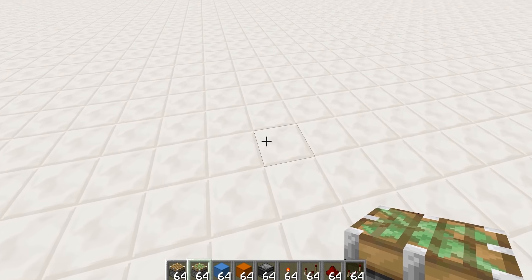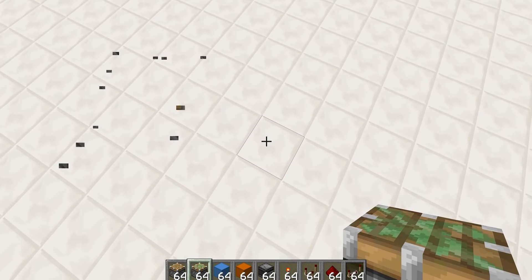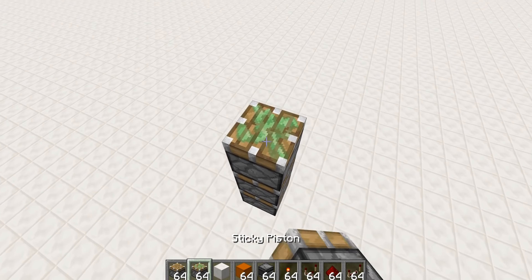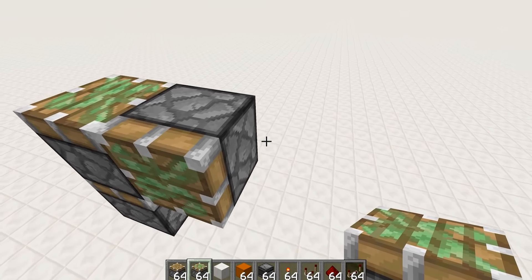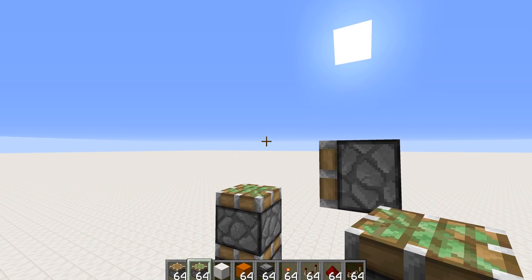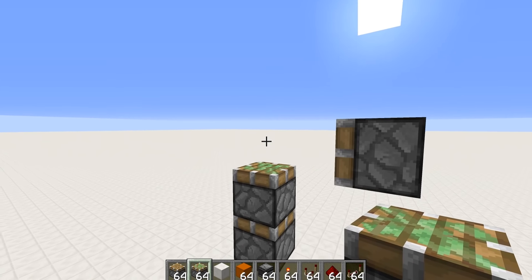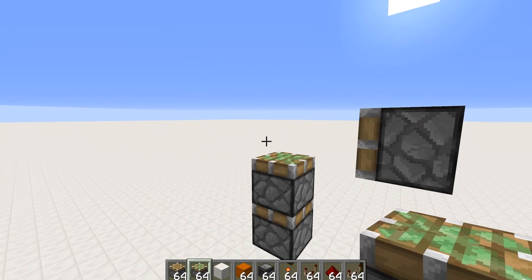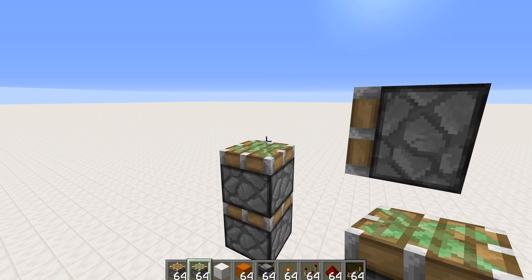That's enough maths nonsense - now it's time to get our hands on a real challenge: the 3 by 3 piston door. I feel like we can do it. If we just have this setup here - double extension, single extension retraction, move out the way, double extension retraction, and then on the opposite end extension, extension, extension. How hard can it be?